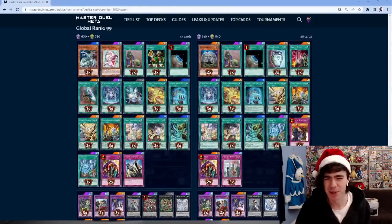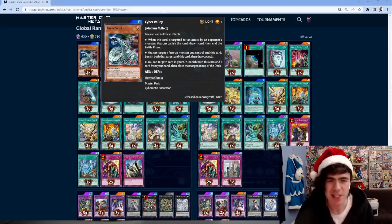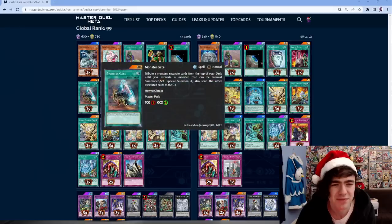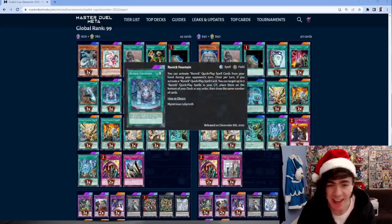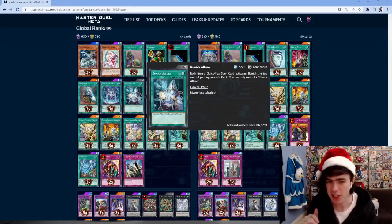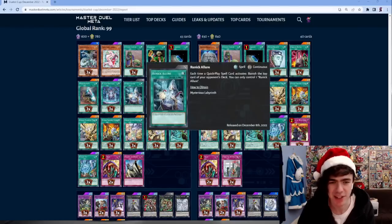Number 99 is another Runick list - an interesting one running Cyber Valley, which can target a face-up monster you control, banish both, and draw two. It also clears your extra monster zone. He's running Allure of Darkness too - a lot of people cut this card, but it's really good in the current format where Runick is so prevalent because they're activating a lot of quick-play spells and banishing lots of cards.